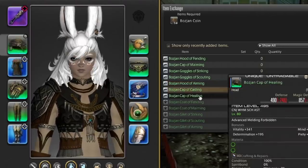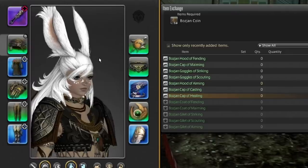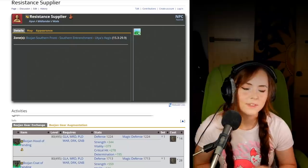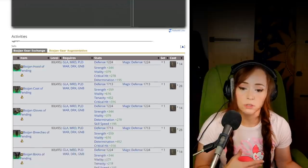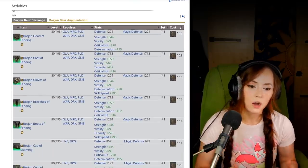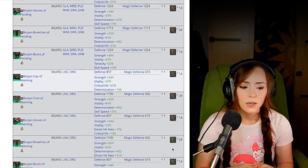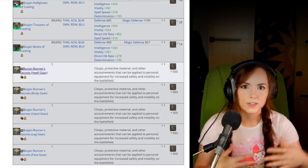Casting does not work, and Healing does not work. But that is better than I had expected. These same rules also apply to Hrothgar. The Dyeable versions will cost extra coins, and for a full list of what is sold and how much coins they cost, as well as the augmentation item that you'll need to buy to get the Dyeable versions, I will put a link in the description to the Gamer Escape entry on the Resistance Supplier.